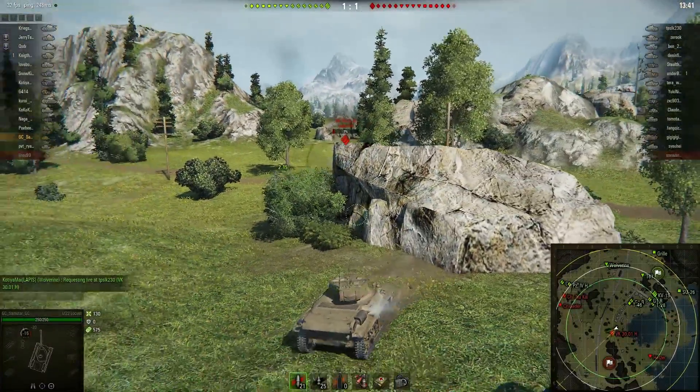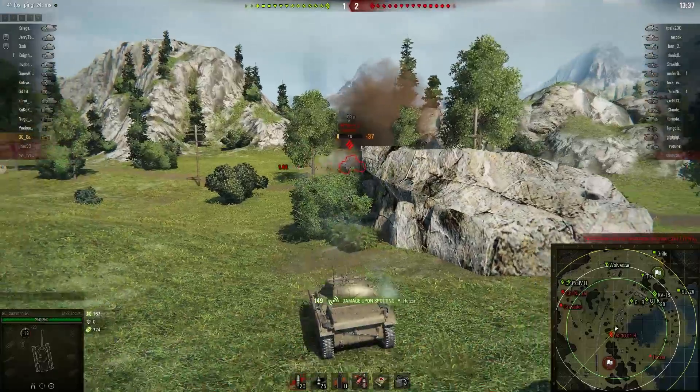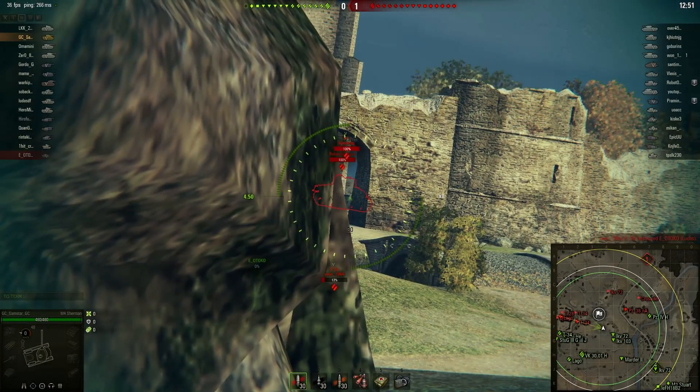This tactic is usually employed by tanks with high alpha damage but slow reload speeds. That way when they peek out and shoot they can deal lots of damage without having to stay in the open firing lots of little rounds.